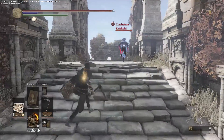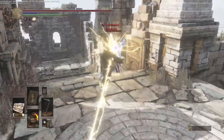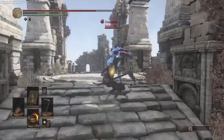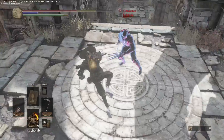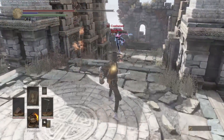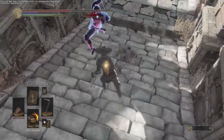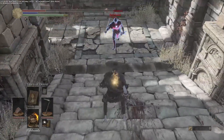And the plank shield. If there has to be a most useless item in the game, it'd be the plank shield. Its R2 — the whole charging at your opponent and hitting them with it — does not combo into any R1 that I know of. I tried it so many times and you only see me using it once in the video.